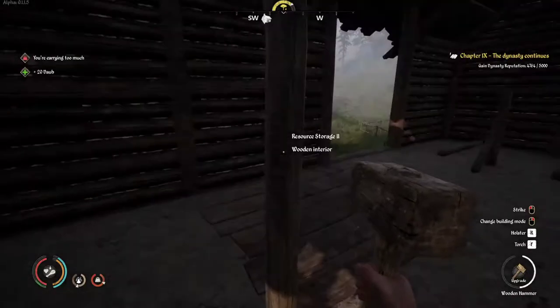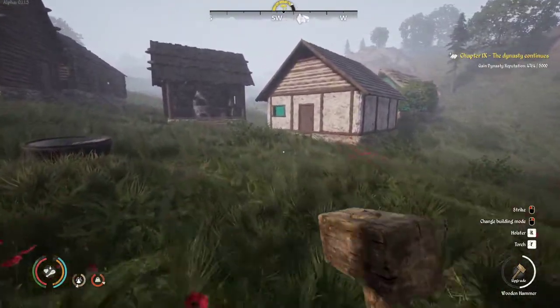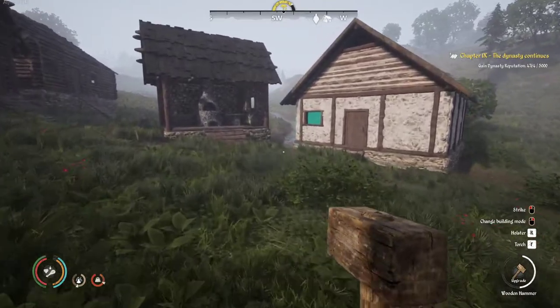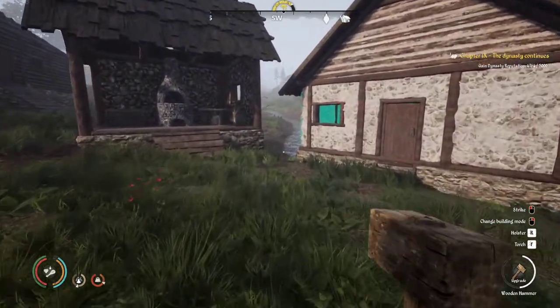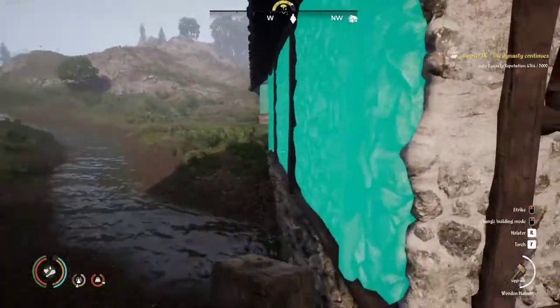We can get this building done and see what it looks like with the daub. I like how it looks. There's also something with limestone where it says you can change the color of buildings, but I've messed with it and haven't had it work — I don't think it's implemented yet.